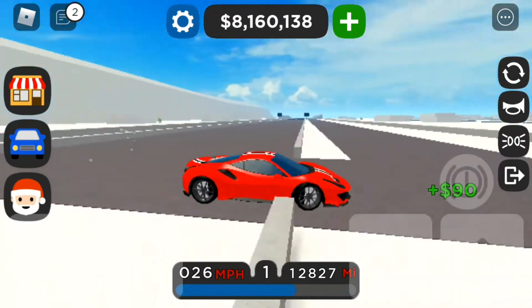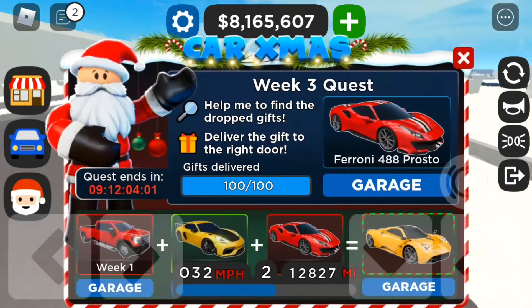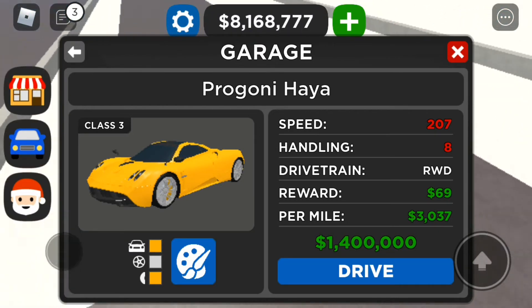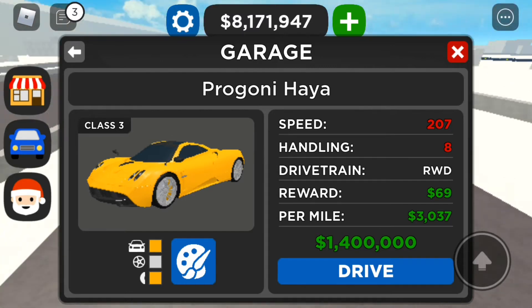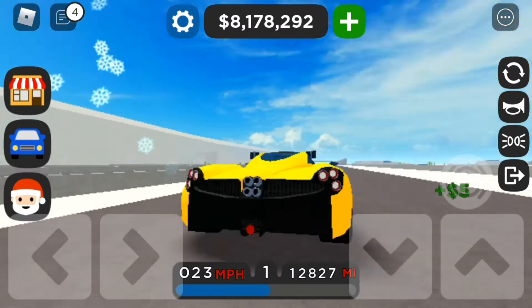I love this car — it looks insane. On to the next vehicle: the Bugatti Wyra. There's already a Wyra BC in the game, but this is the normal Wyra. Specs: 207 mph top speed, 8.0 handling rating, rear wheel drive, $69 at the dealership — and $3,037 per mile.